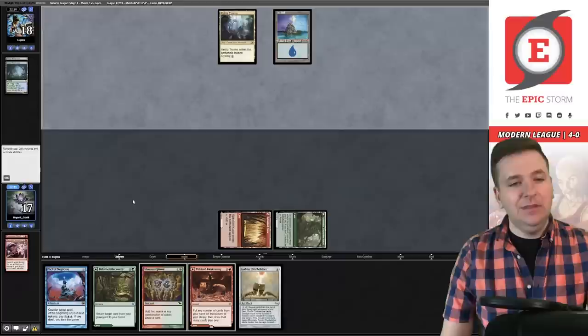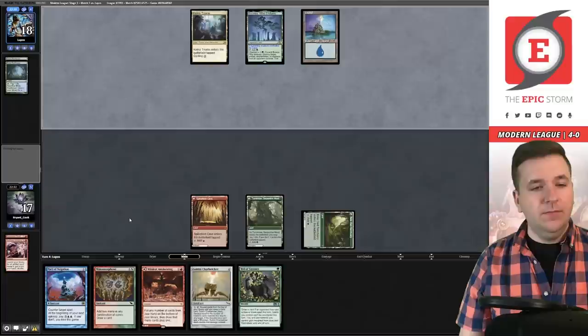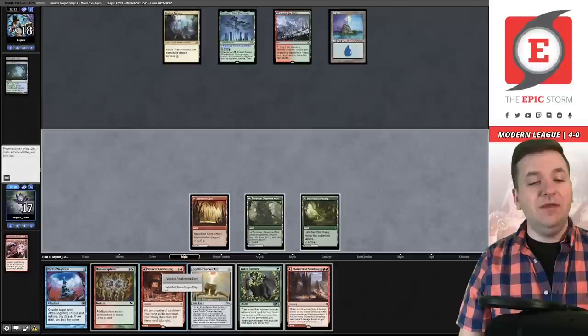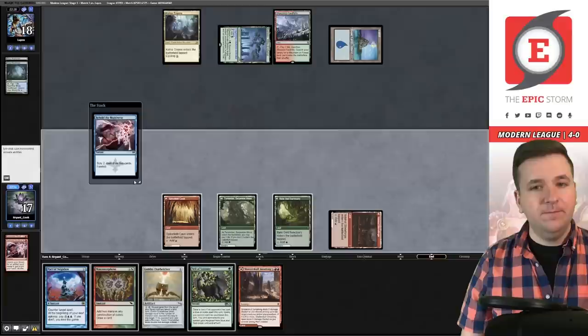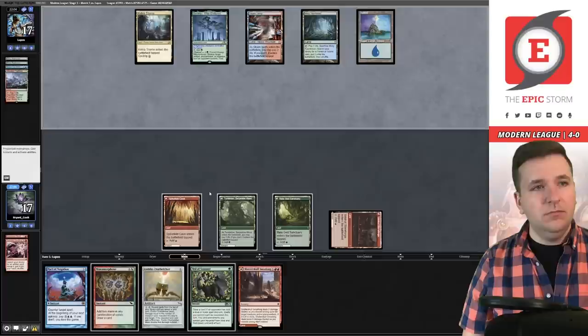A lot of mana — mulligan. This seems fine enough, we'll keep. Get rid of Emeria's Call. Misty Rainforest — Spike Field Hazard was an amazing rip, because now I can play Reckless Handling on turn two. The Ketria Triome is back. Basic island — they foretell another card. Draw Valakut Awakening — Reckless Handling, Goblin Charbelcher! We discarded Desperate Ritual — I kind of wanted that, but not the end of the world. They played the Beside You. Veil of Summer — I like that. Next turn ideally I draw a ritual.